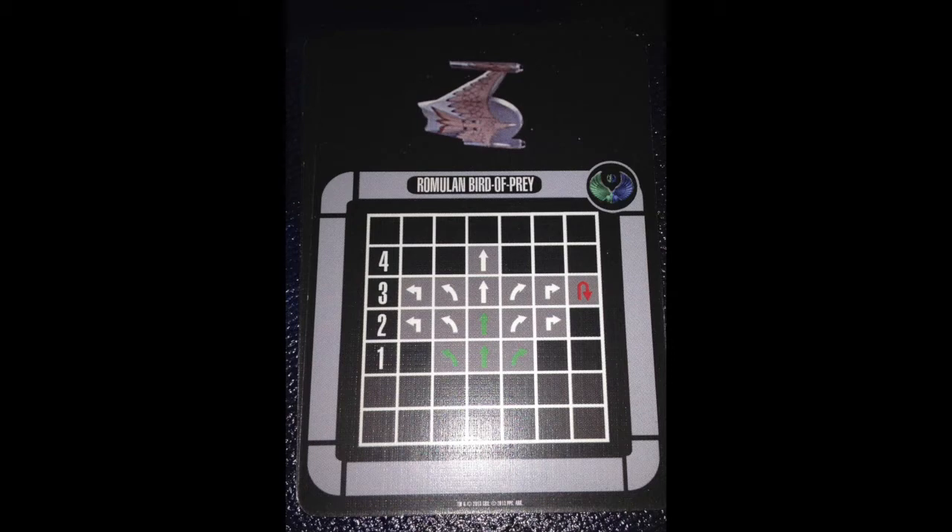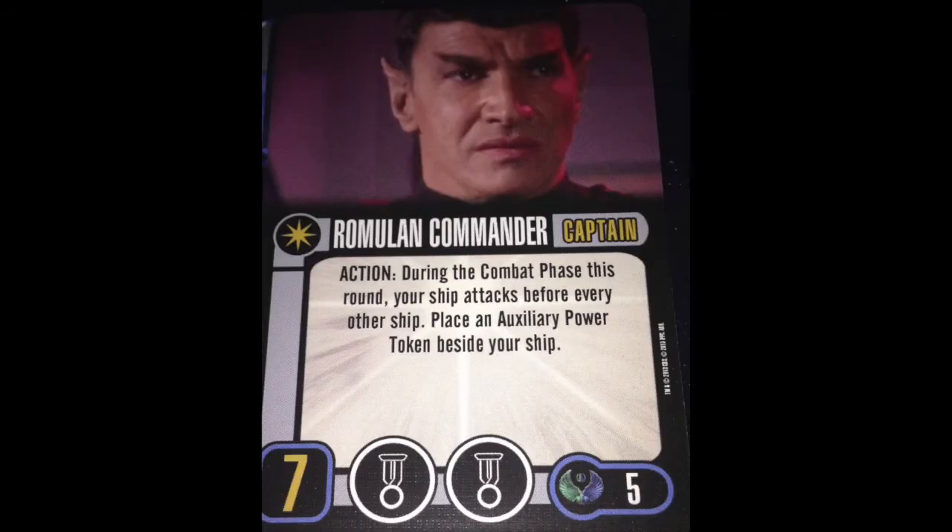This was one of those early packs that only came with one captain — Romulan Commander, skill seven, two talent slots, costs five points. Action: during the combat phase this round, your ship attacks before every other ship. Place an ox power token beside your ship. I like the ability because it doesn't specify a skill number, so you're guaranteed to shoot first. The downside is it's an action, and on Romulan ships you just don't have actions to spare. Most of the time you're not going to have an action to spare to do this, and skill seven is typically high enough that you can already make it work. Neat idea, but just not the ideal setup for him.